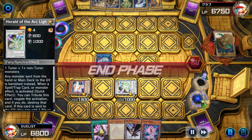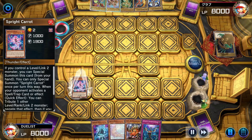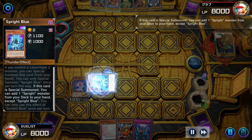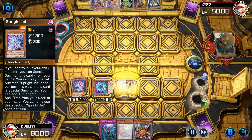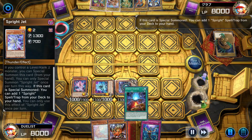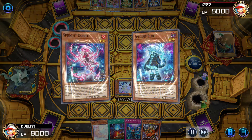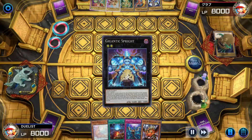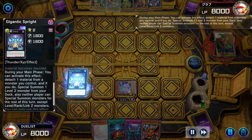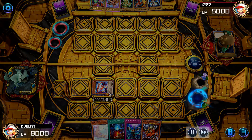For the second combo we normal summon Carrot — or any other normal-summonable monster we would have — so we can special summon Blue and use its effect to search Jet. Then we special summon Jet and search Starter. We XYZ summon both Blue and Carrot into Gigantic, use its effect to summon Red from the deck, then link away Gigantic and Jet into Elf.